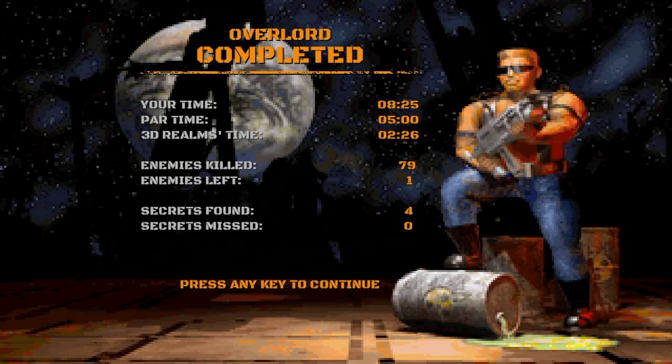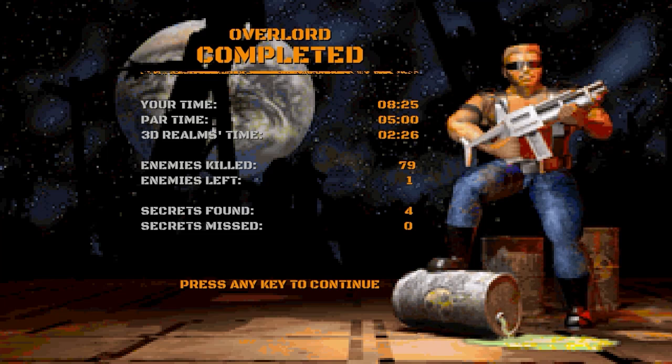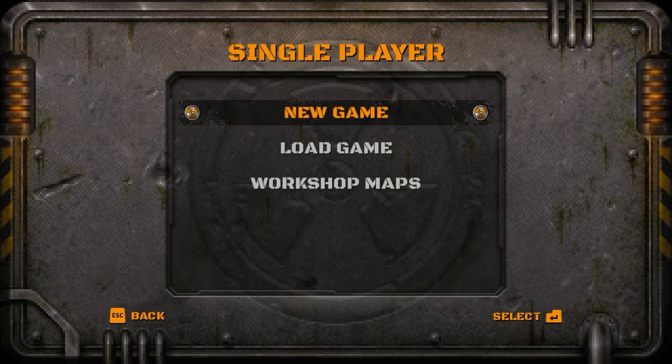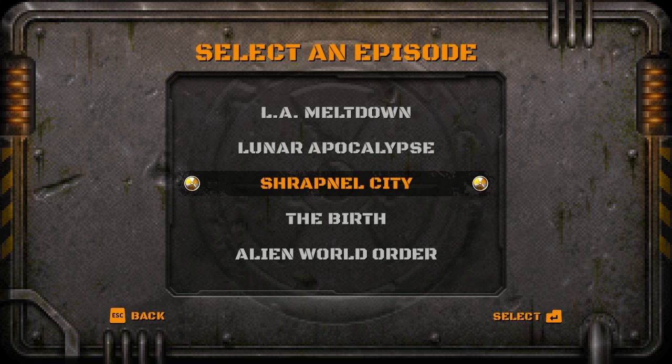And that is the end of Episode 2, Level 9, Overlord. Duke kept his word — he said he was gonna rip his head off and shit down his neck, and that's what he did. With that in mind, I'd imagine he'd keep his word for the Cycloid Emperor 2, which is who Duke was talking to on the monitor. Episode 2 is finished, so let's get back down to Earth — gonna rip him a new one and stop this final alien operation. When we come back, I will see you in Episode 3, Shrapnel City. So until then, this is Lightning Bolt Forever, and I'll catch you later. We'll be back with more Let's Play Duke Nukem 3D 20th Anniversary World Tour.